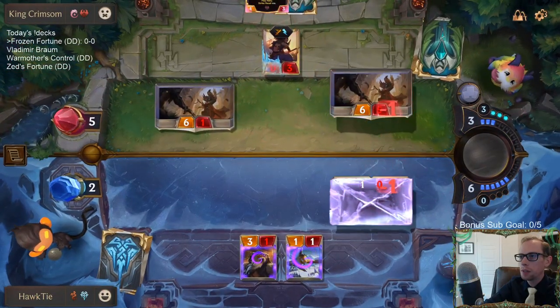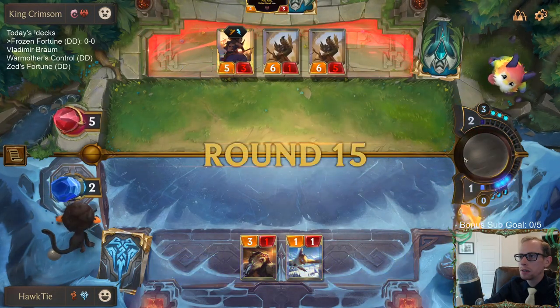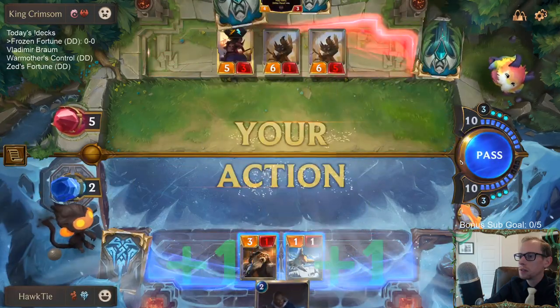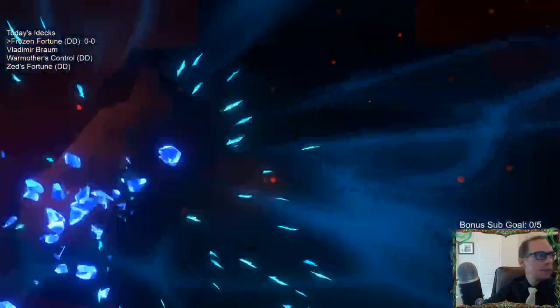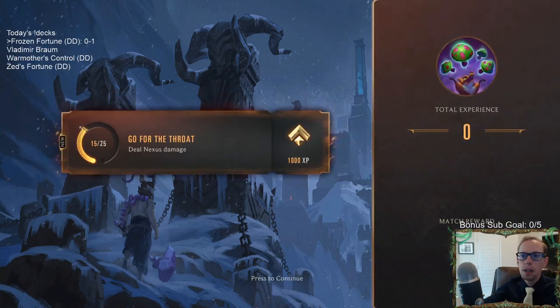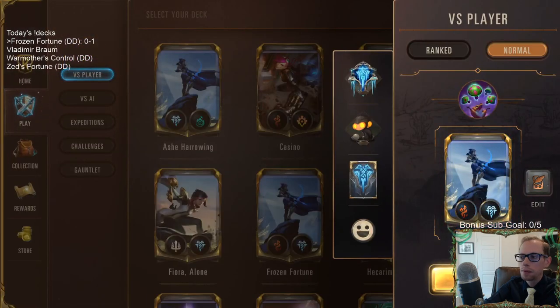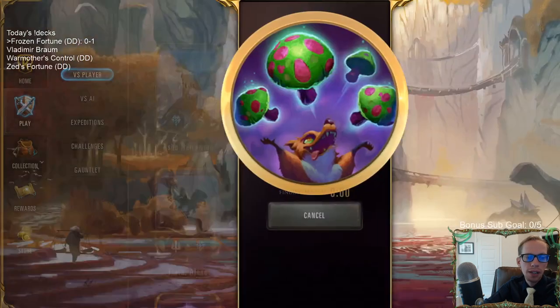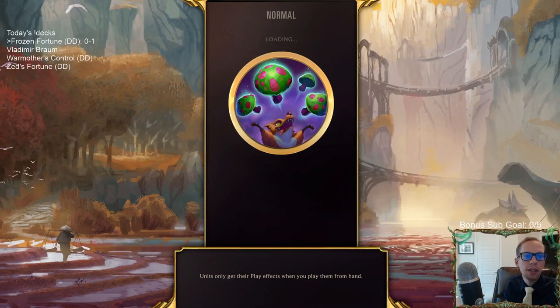I'm pretty sure I know what killed me — there's Yasuo with a bunch of Yones. That was a good game though — a good back and forth. Sejuani should definitely be in that deck, Grace Claw. You should be sold on Sejuani — it should 100% be in there.